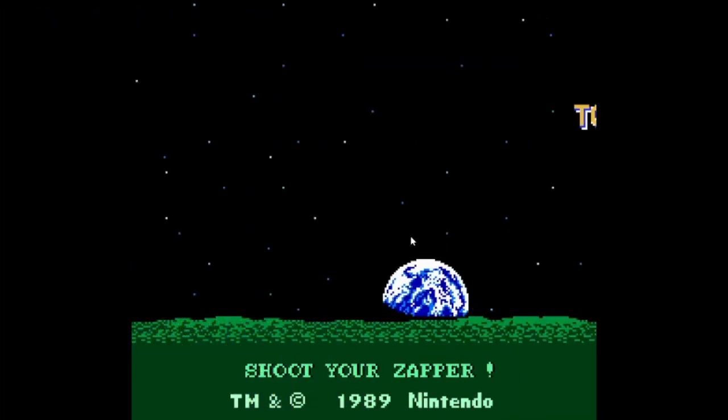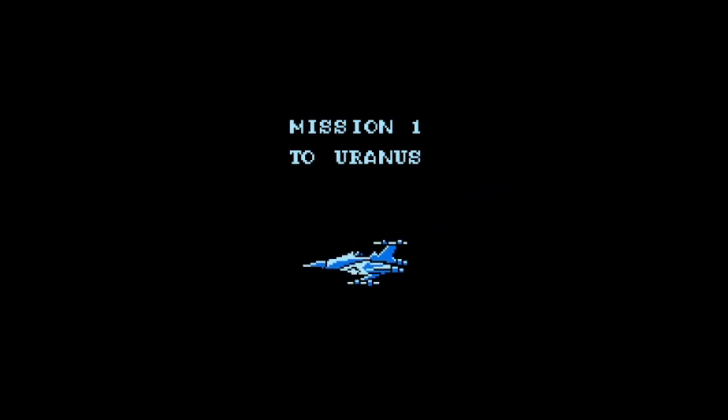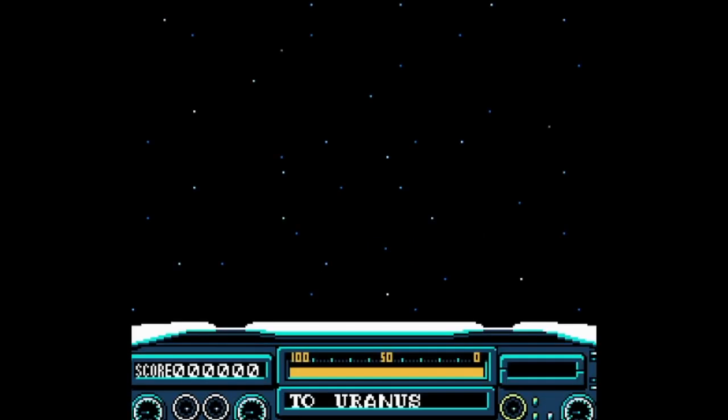Even with those games out of the way, we still have just about 10 games. We're going to rank them from worst to best, starting with To the Earth. And no offense to anyone — To the Earth, where you start Mission 1 at Uranus. This game should rank higher just on that alone. But I can't put it anywhere above the other games on this list. It's a good introduction to a Zapper game, especially with the whole space idea.